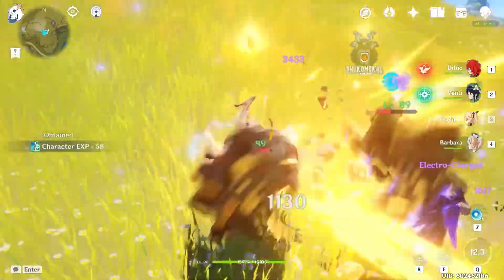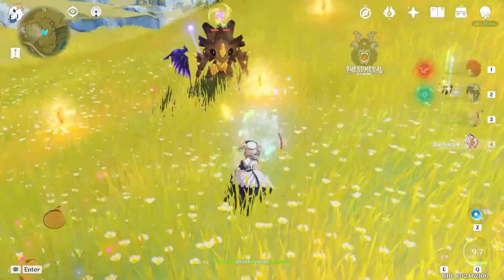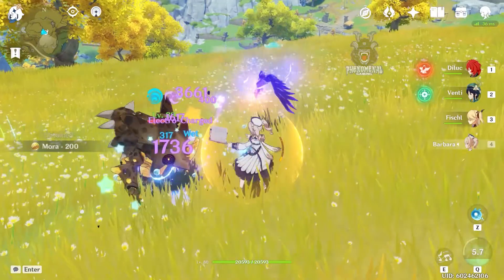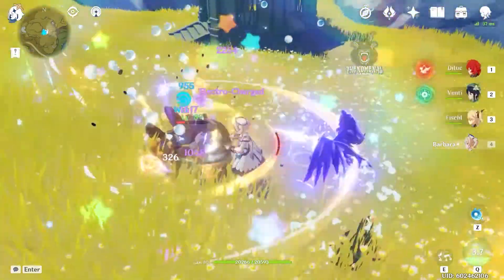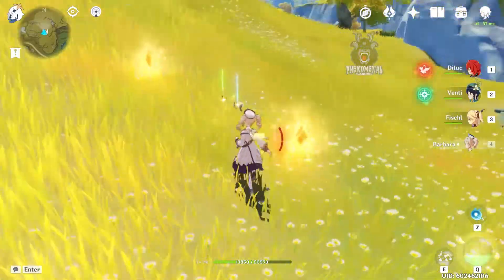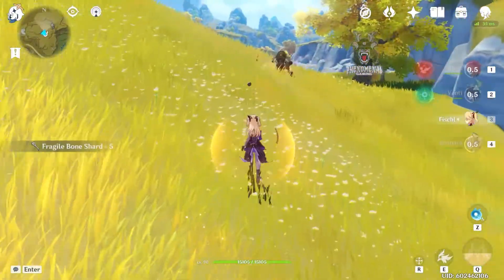This also triggers Fischl's second Ascension passive to deal even more damage. She can also attack from a safe distance, which is a bonus. I have utilized this combo since I figured it out a few months back, and honestly it was one of the things that helped me through the Abyss and a lot of the content in the game. It deals a high amount of damage with Barbara's elemental skill.